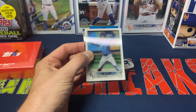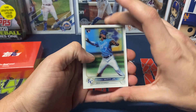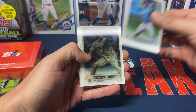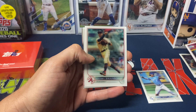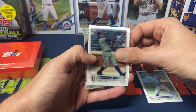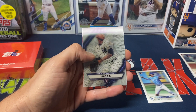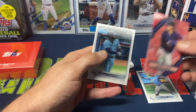We got a Bobby Witt to start off — definitely happy about that, it's one of the cards I was looking for. We got Yu Darvish, Jonathan India Rookie Cup, Dansby Swanson, Javier Baez, Luis Gil, Duran, and Guerrero.